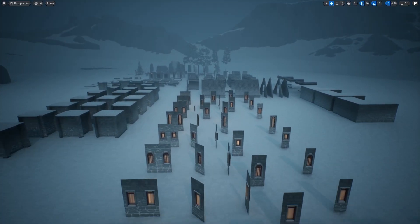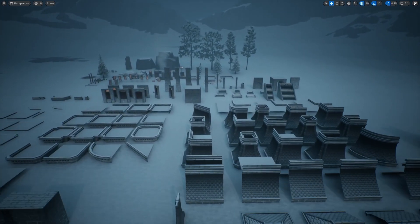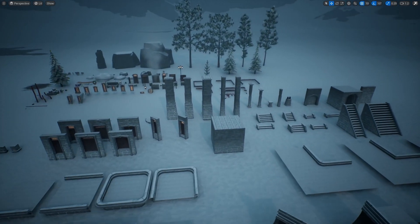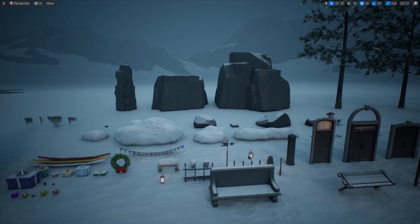Here are all the modular pieces included in the pack. You can see there are a lot of window sections, roof sections, and a ton of other modular pieces, as well as an assortment of various props.